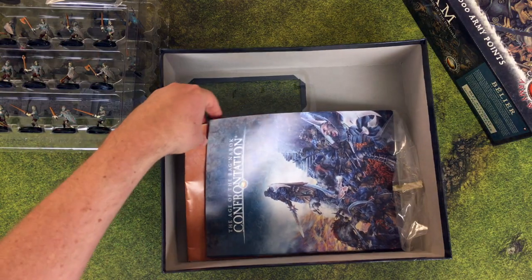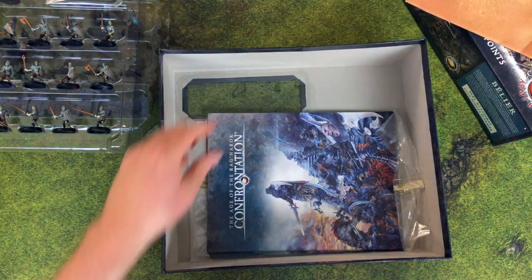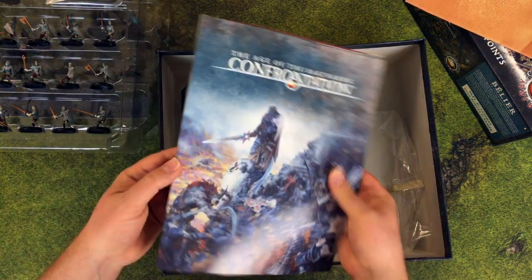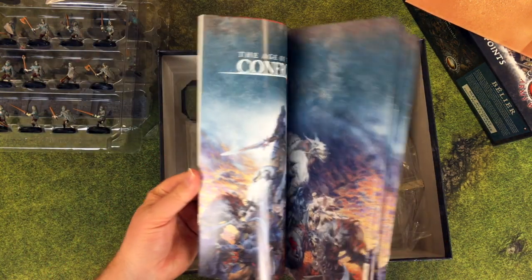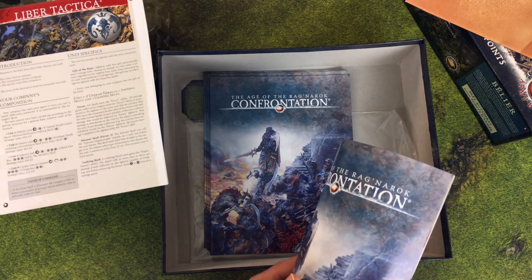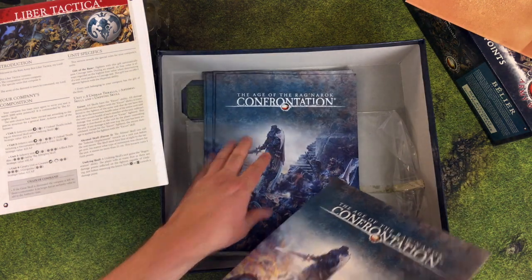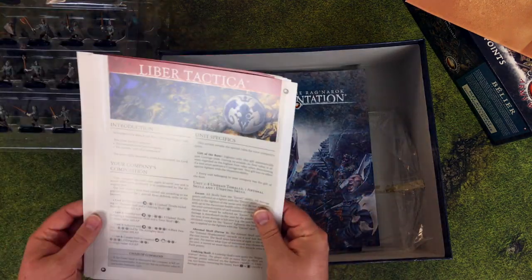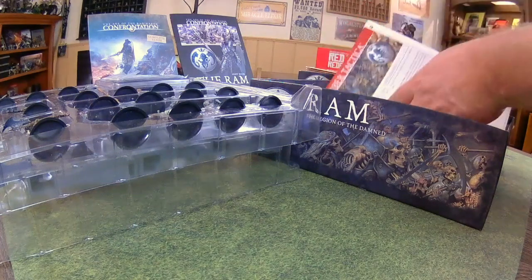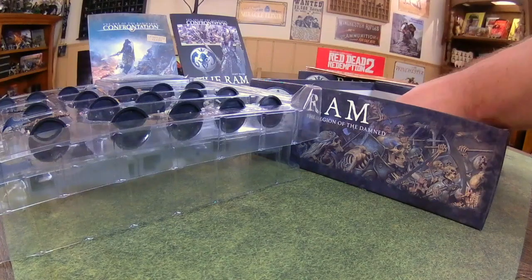And this is kind of funny — you get the obligatory paper map, which is fine. I'm not a big fan of paper maps, but it's better than nothing. They also give you a basic rule set, but they must have thought it was cheaper to include all the different languages rather than separate them by country. So you get English, German, French, Italian, and others. Same with the little cheat sheets. So they just packed them all in the same box — if anybody needs a basic rule set for Confrontation Age of Ragnarok in Italian, I can set you up.